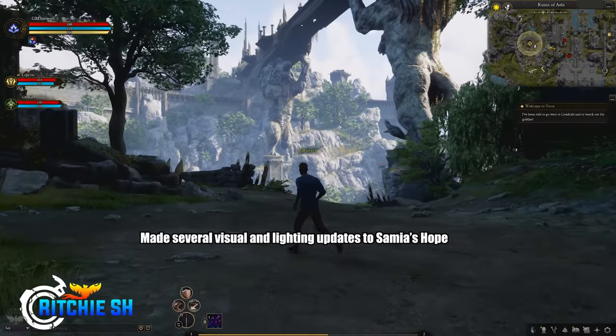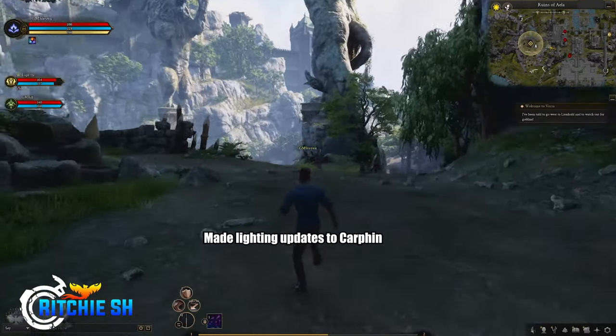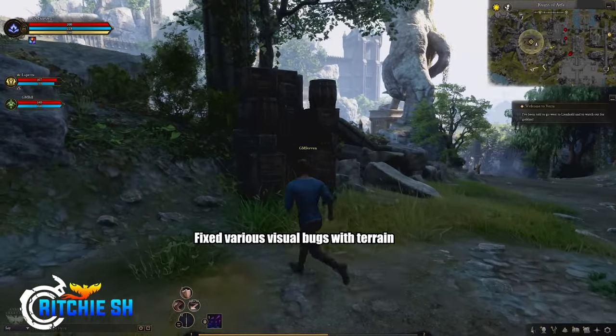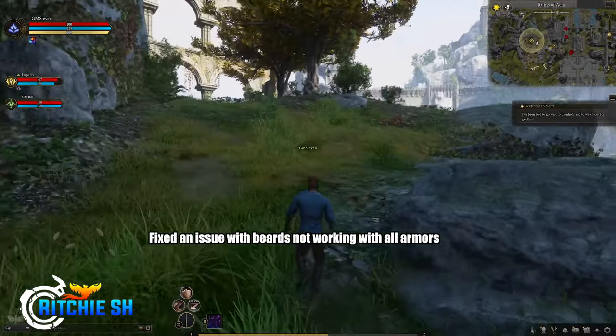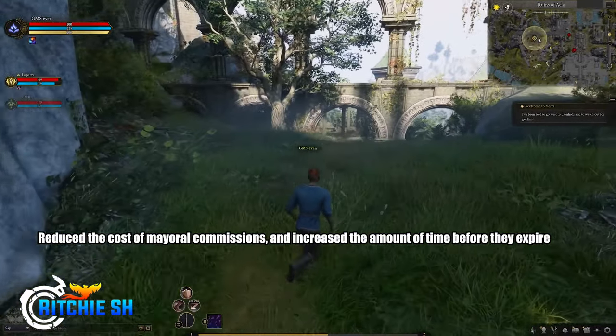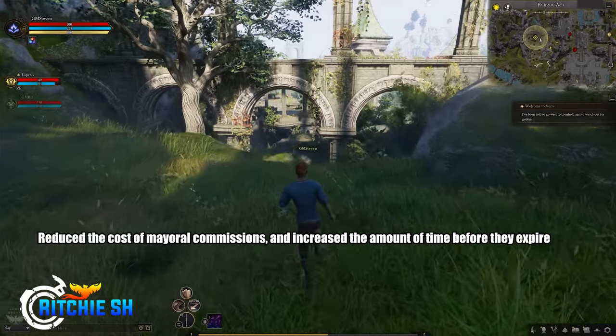For Environment and Visuals, they made several visual and lighting updates to Samaya's Hope, which is the new Vaelun starting area outside of the Ruins of Aila. They made lighting updates to Karfin, fixed various road visual bugs, fixed various visual bugs with terrain, and fixed an issue with beards not working with all armors.